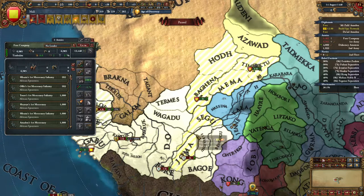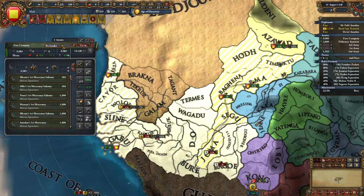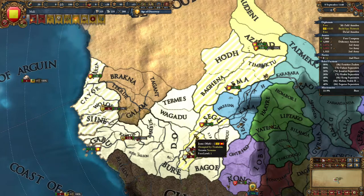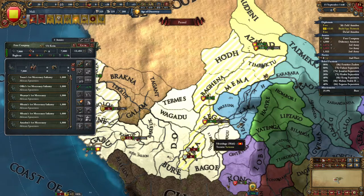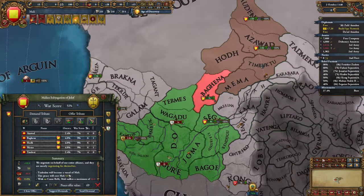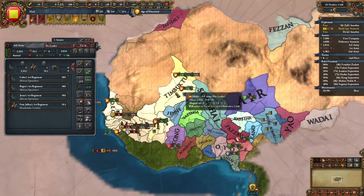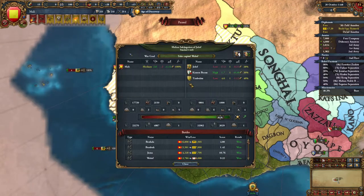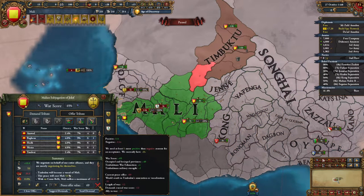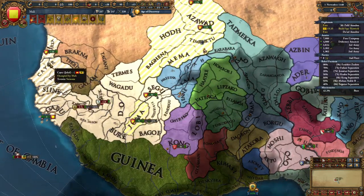Timbuktu has our capital — that's the issue. We attach and go occupy all that. We have our 7-11k mercs come down south. Taking the good leader, we fully occupy Timbuktu, which should also prevent them from sieging our capital further. We race to get our capital back — Timbuktu is at negative 121 warscore with another occupation, then negative 31. We have to besiege their capital or get ours back first.